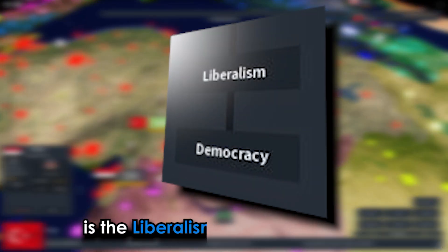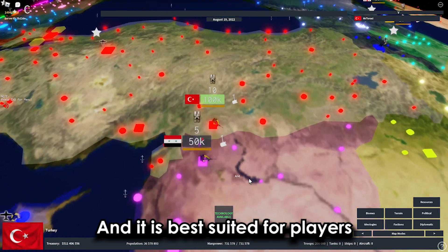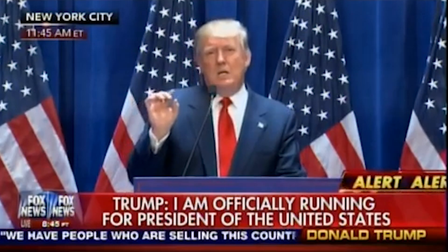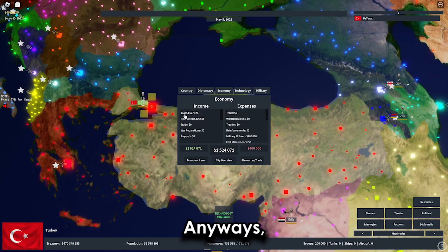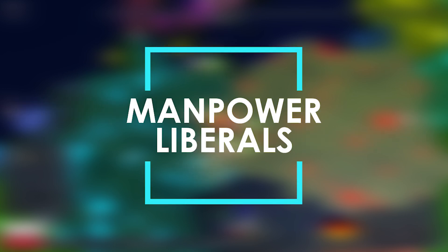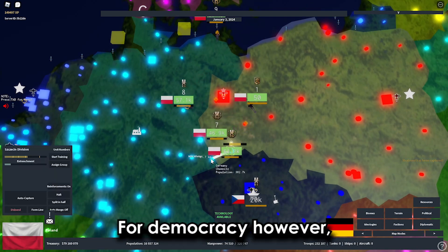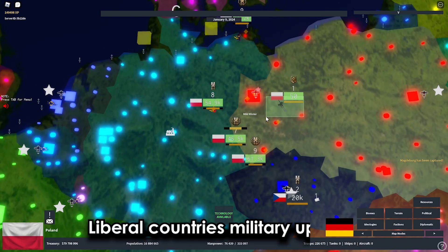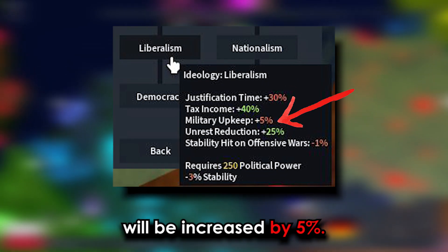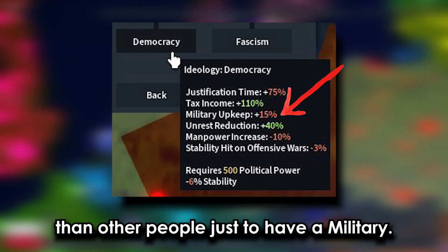The third line is the liberalism-democracy line, which you can call the freedom ideology. It is best suited for players who want to be more peaceful. For manpower, a liberal country stays the same with no increase or decrease, while democracy gives you 10% less manpower. For military upkeep, liberal countries pay 5% more, and democracy means spending 15% more than others just to maintain a military.